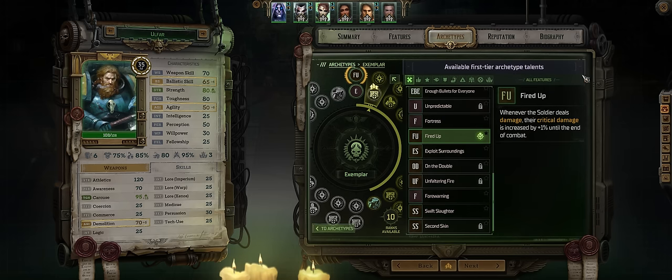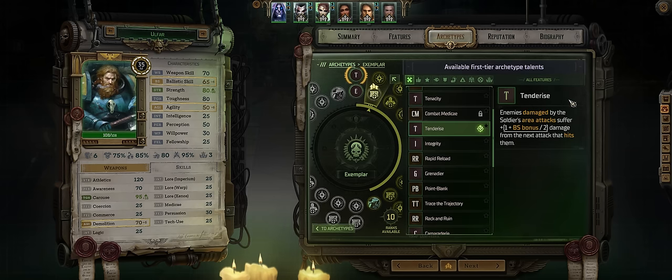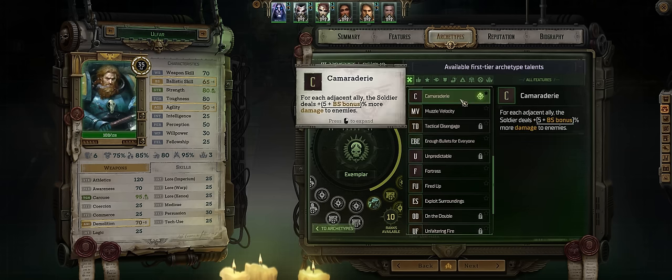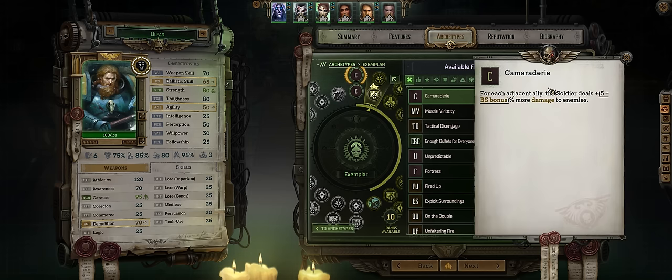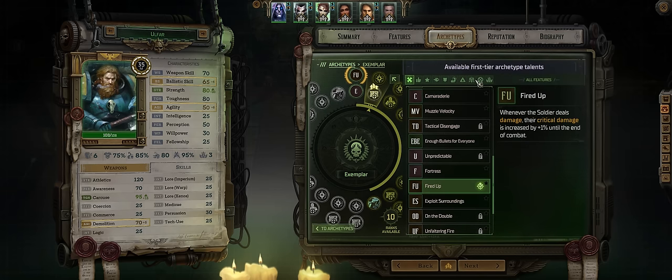You might as well go for Fired Up so that whenever you deal damage your critical damage will be increased, and you're always dealing loads of damage. But there's also Wreck and Ruin, Muzzle Velocity — even Tenderize can work if you want, or Cameradery — but chances are you'll be moving a lot to burst enemies so allies won't be as close as with a sniper character. I'll just go for Fired Up.